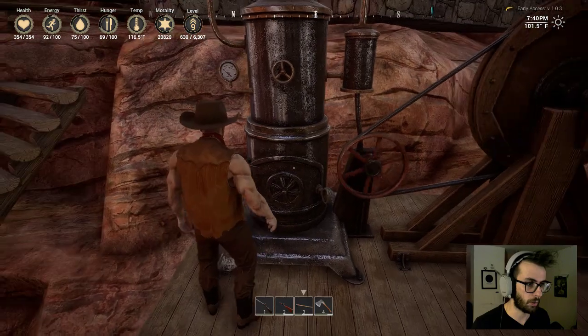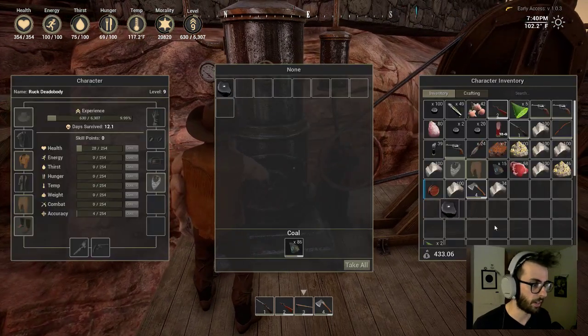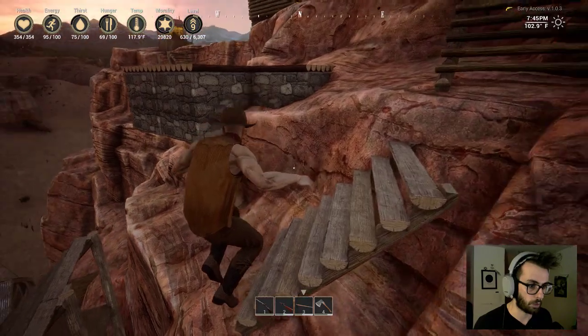Oil you get from this oil derrick, which you build at the metal workshop.